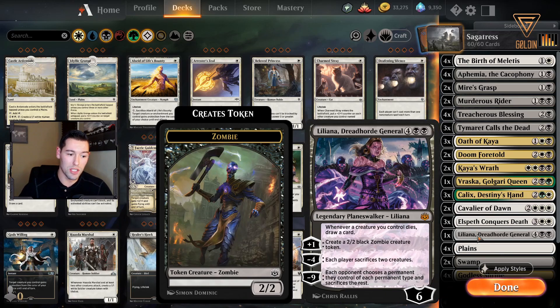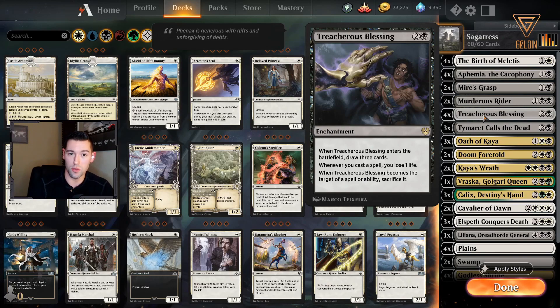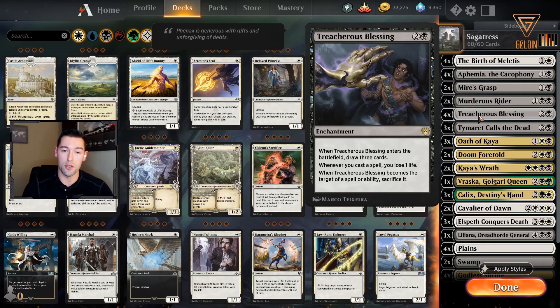With Liliana, if you have zombie creatures, other enchantments and such, you can sacrifice two creatures fairly easily and it helps with removal. On top of that, Vraska works really well with the enchantments too, because you can plus two and sacrifice a permanent — usually something like Treacherous Blessing, which synergizes well because you don't want that on the battlefield after you cast it anyway — and you draw an additional card off of that.